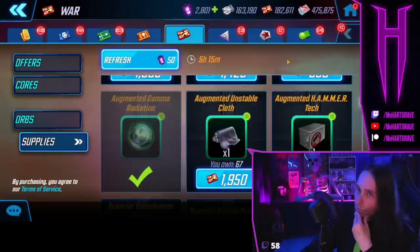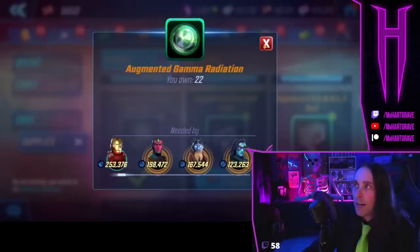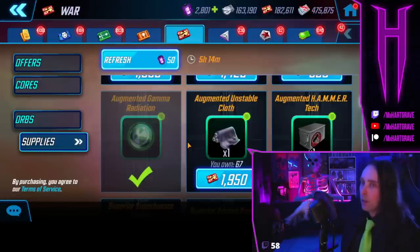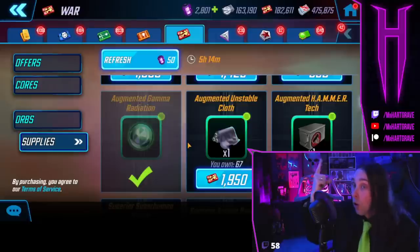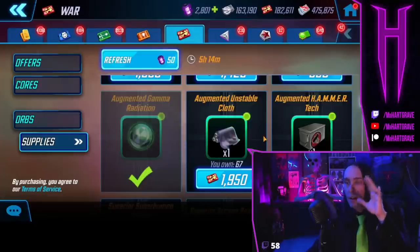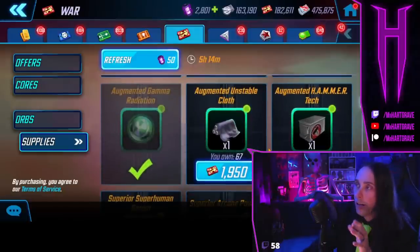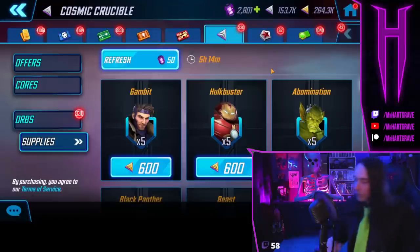In the war store supplies, I am buying the uniques because I have a lot of war credits. I'm only buying the ones I'm super short on and that are needed by other characters — gamma radiation isn't bad, I only have 22 of them. Once you get to around 70 of these uniques you don't need to buy them anymore. You can wait until you see you're going to need them for a bunch of characters — sometimes they'll put out a new tech team needing all the Hammer tech. Until that's announced, just keep a healthy amount. Even for new players, focus on just these uniques — they're the most valuable things in the store.